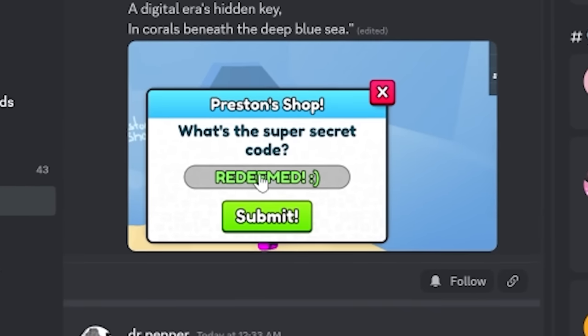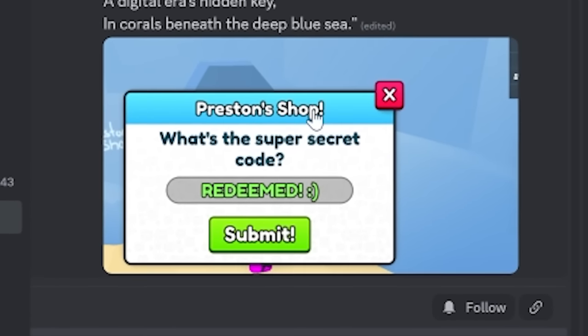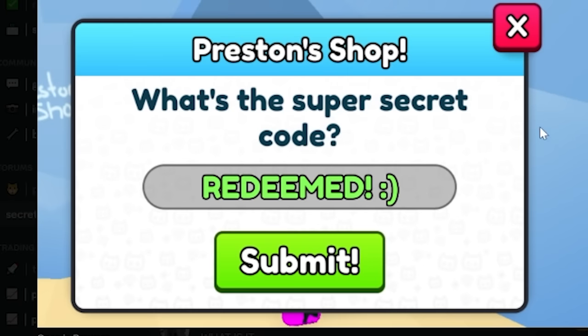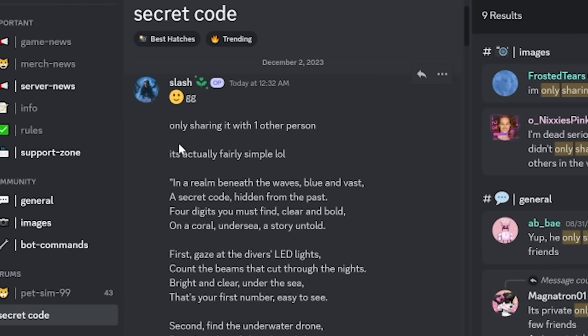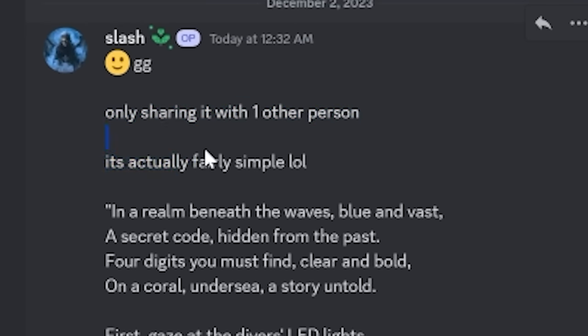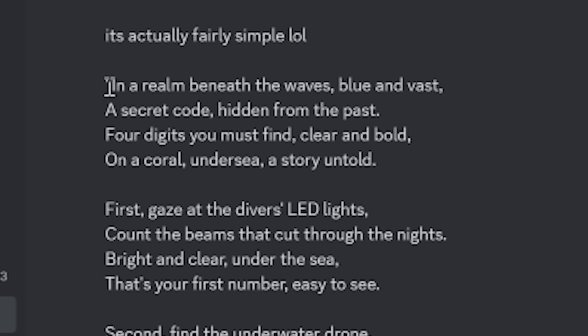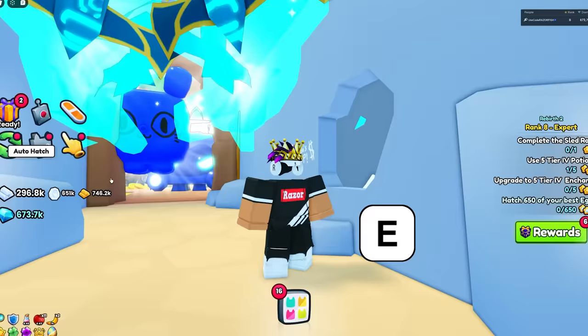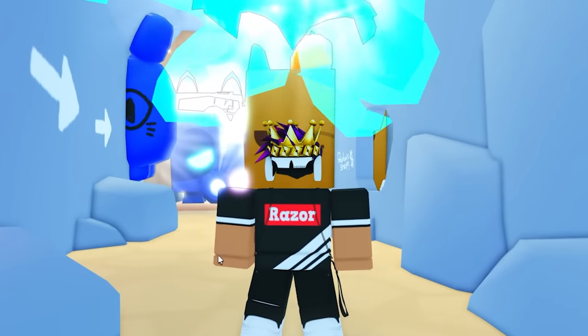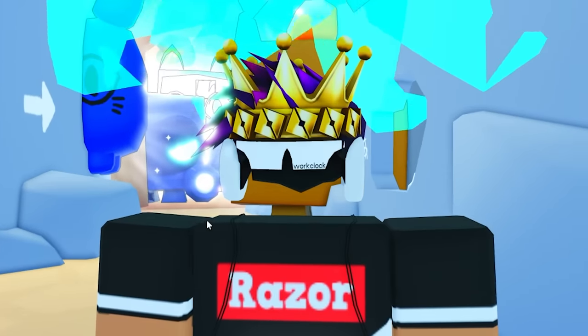People literally created a forum post about the secret code, and this guy claims he actually redeemed it. Once you redeem the code it just says 'Redeemed.' He didn't share the code though — he said he was only sharing it with one other person. It's apparently fairly simple, and he shared a riddle: 'In the road beneath the waves blue and vast, a secret code hidden from the past, four digits you must find — clear and bold, on a coral undersea, a story untold.'